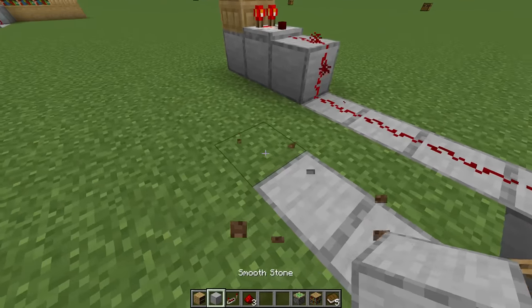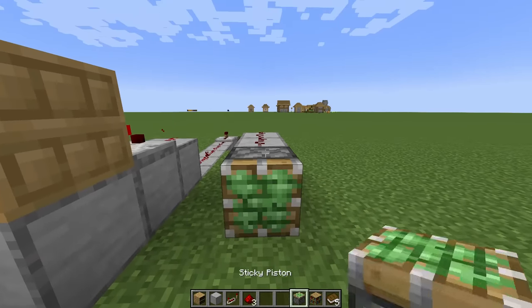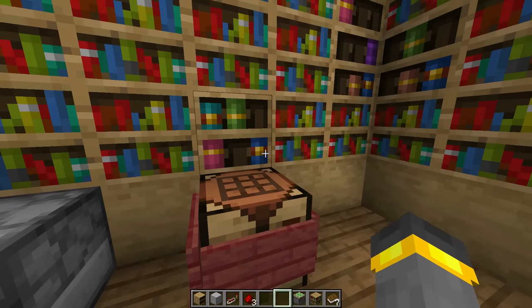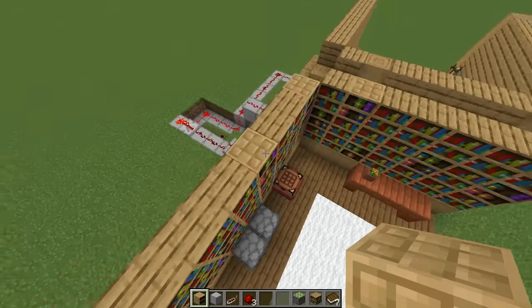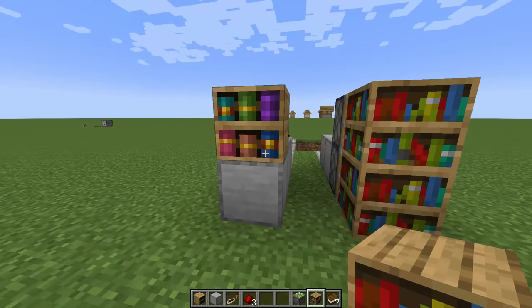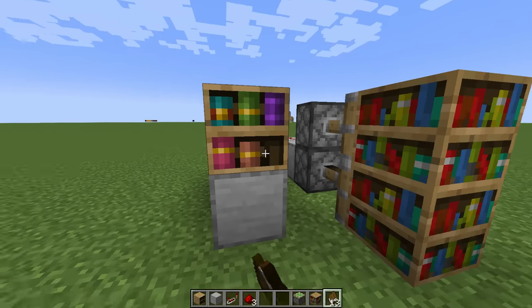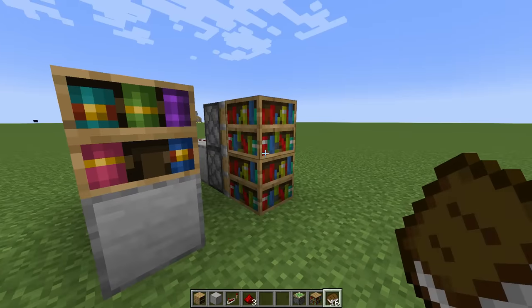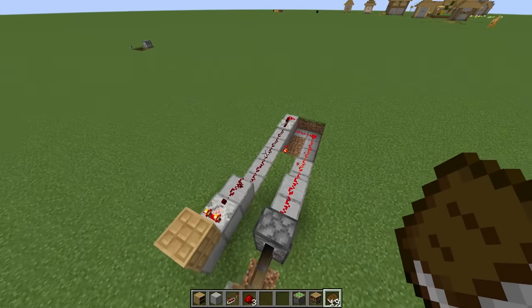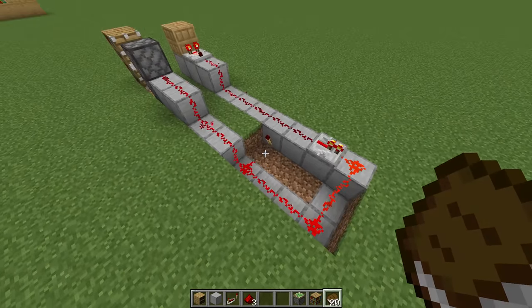After this, we can go ahead and step things back up. I'm going to put my sticky pistons in line with the chiseled bookshelf, except about one block behind. By lining things up this way, that's going to ensure that our secret door is in the corner — but you don't have to do that. If I interact with this fifth book, nothing is going to happen to these sticky pistons. If I interact with any other book, the door stays locked — nothing, nothing at all. But when I hit the fifth one, the door opens.